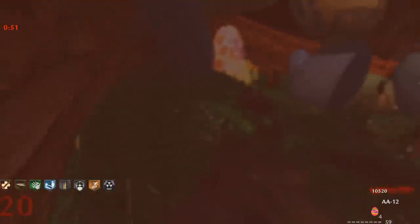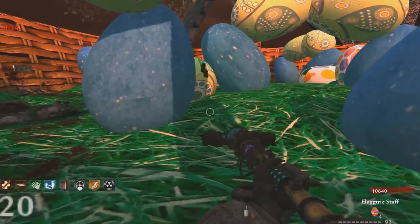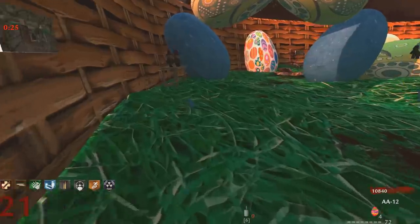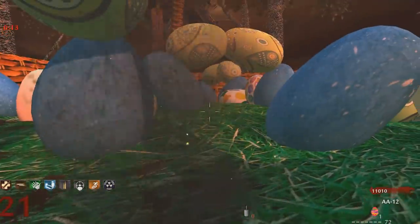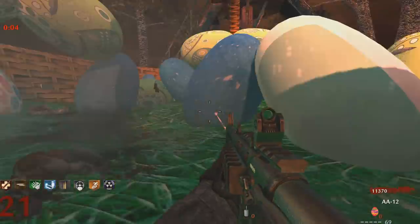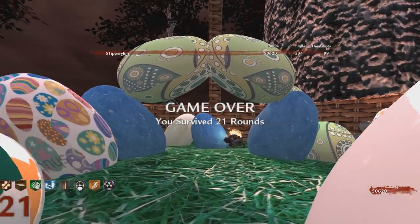Oh no, oh no — oh man, that was crazy. This is a bad spot — oh, that was a close one. Round 20 — here we go, final 30 seconds starting now. Come at me, zombies and aliens and whatever else you've got. It's an alien round — that makes it easy, relatively speaking. Won't even need the gnomes. There it is — game over! That is a map called Easter Basket. Hope you enjoyed — please remember to rate and comment. I'll see you guys in the next one. Thanks for watching — Slippery Jim out.